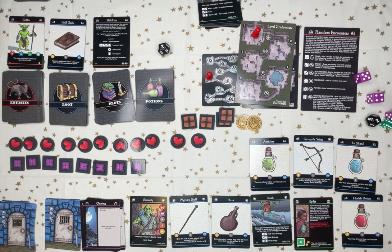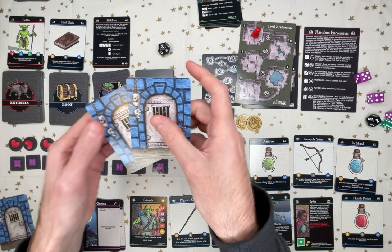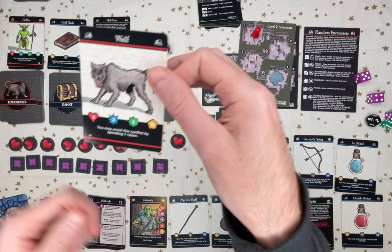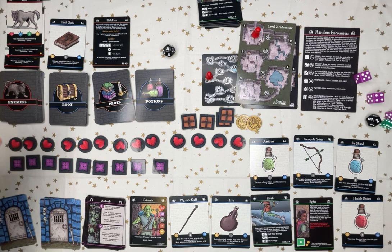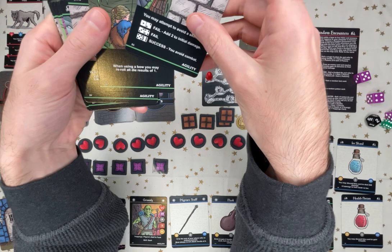One gold. I gain two health. One energy. Another ambush — yeah, I'll take that one too. Another wolf. I can throw a ration at him, but I feel like between the skill upgrades... I can look at my skill upgrades. I can just toss a ration at him — might be worth it.